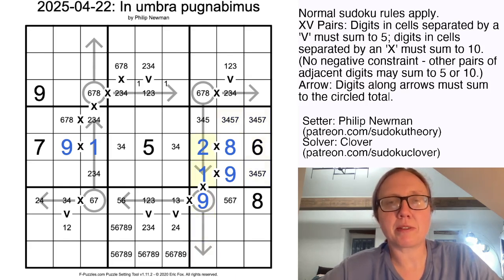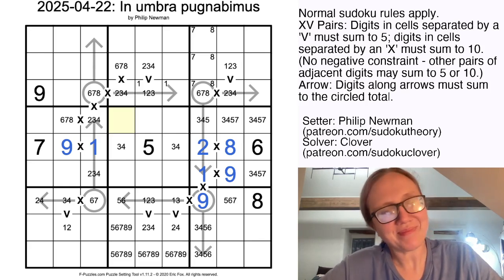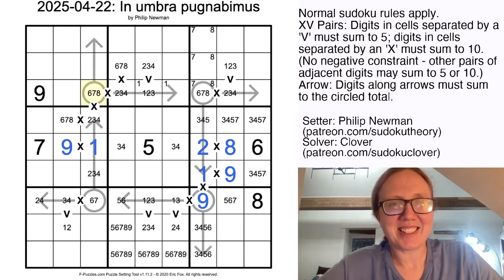9 with no 1 or 2 is going to be either 3 plus 6 or 4 plus 5. That tells us that 7 and 8 live up here. In case it isn't obvious, this is in fact a blind cell for me — this is one of the days where I have not already tested the puzzle. There's a 1 in one of those cells, a 1 in one of these cells, a 1 here, and a 1 there. So the only position for 1 in the central region is right there.